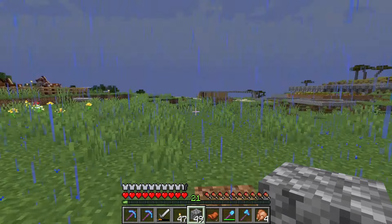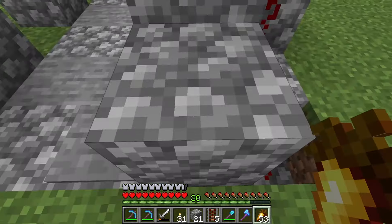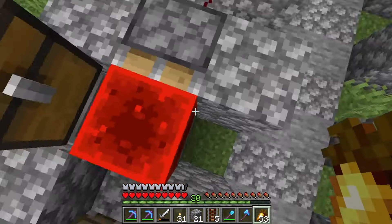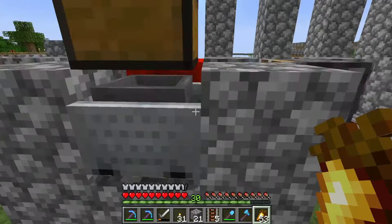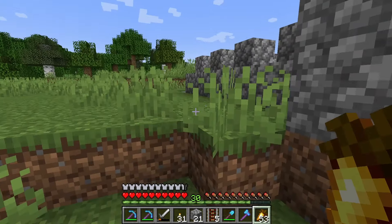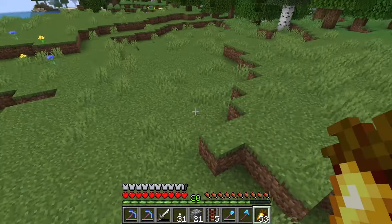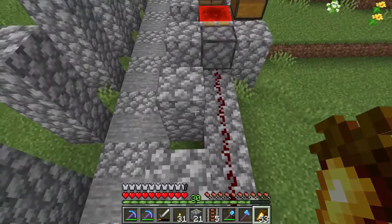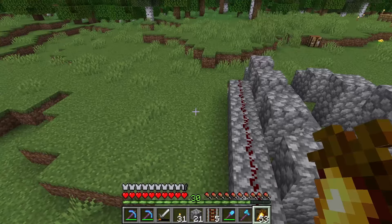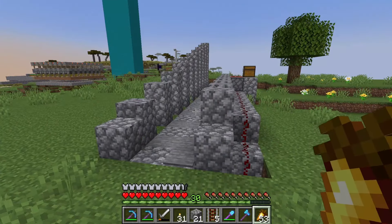I'll be back when I figure the running section out. So basically what happens is there's a pressure plate on each side, and each pressure plate powers their corresponding piston, which pushes a redstone block out of the way that deactivates this activator rail, which stops this hopper minecart from pulling from this chest. It's a very easy, very simple thing - I completely ripped it from somebody, to be honest. It took me a minute to figure out that that's what the activator rail was for.